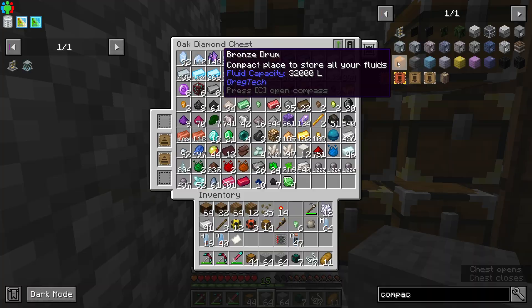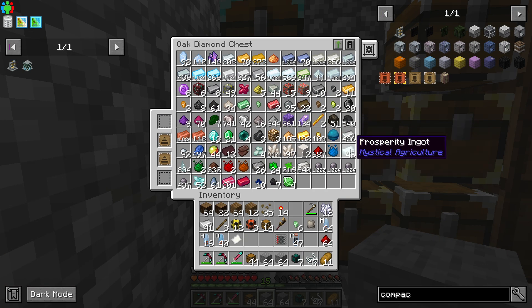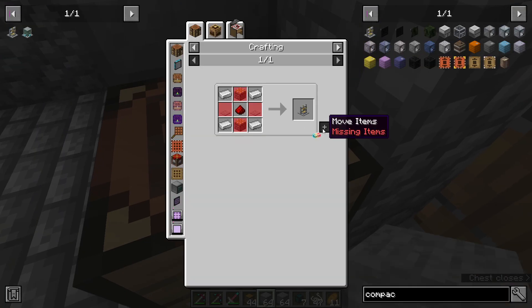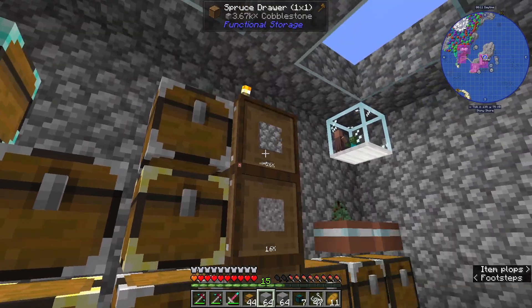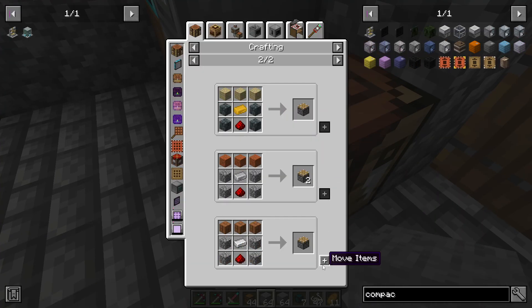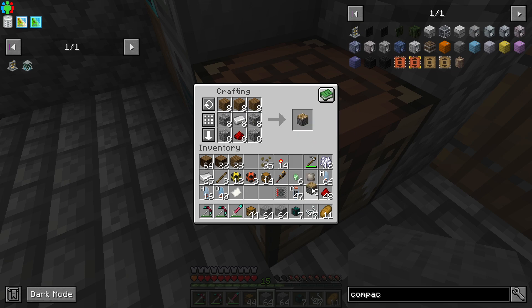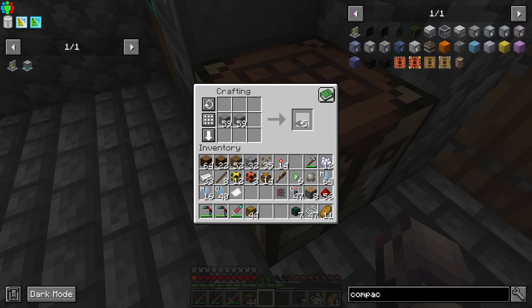Looks like we're going to need some redstone as well. What else are we going to need? Iron — I should have enough iron for these. Pistons. Man, I hate how there's so many recipes for pistons now. Goodness, it's very, very confusing. But that's A-okay.